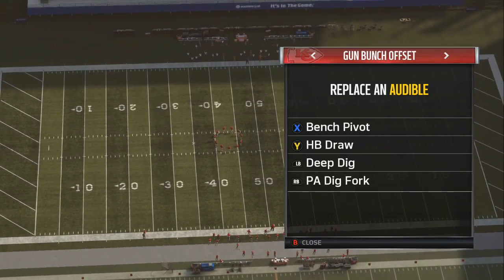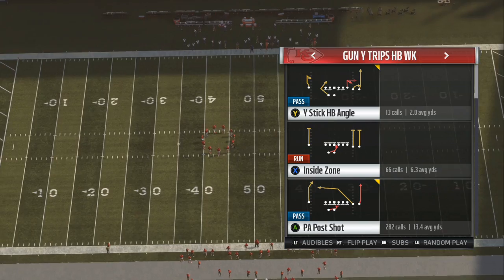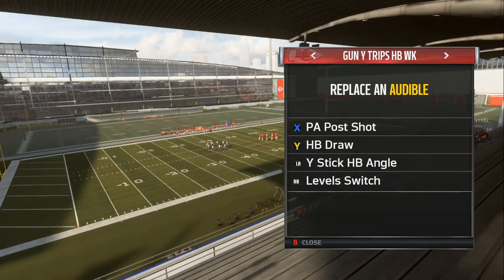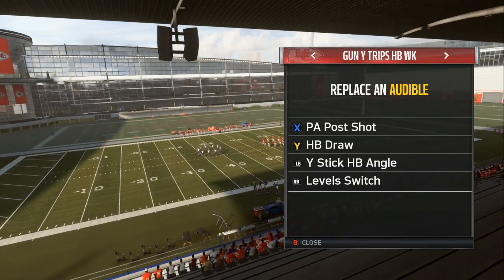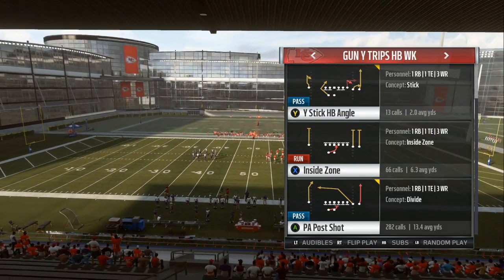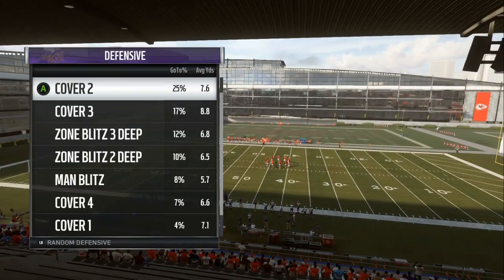My audibles for Gun Bunch Offset are: Bench Pivot, Halfback Draw, Deep Dig — which is a cover three play — and PA Dig Fork. We're gonna go over some of them but not everything, so pay attention. I got a Halfback Draw as my audible because I come out in Inside Zone, so let's get on the field.